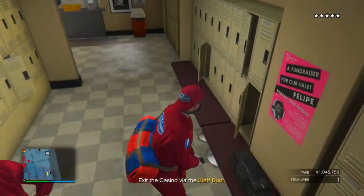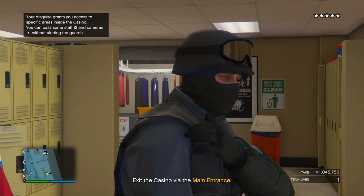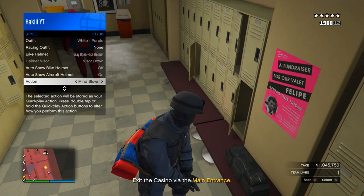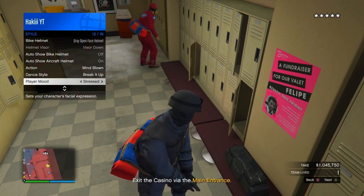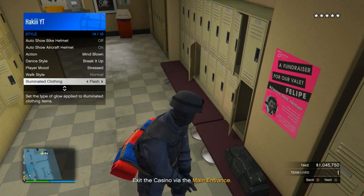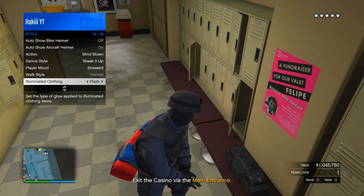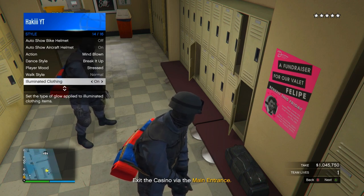Once you get to the laundry room, go to the little duffel bag and put on the SWAT outfit. Then pull up the interaction menu, go into style, and scroll through — play your mood for about 15 seconds. Once those 15 seconds are over, go down to illuminated clothing and scroll through that for about 30 seconds. Once those 30 seconds are over, go to your console's home screen and just sit there.